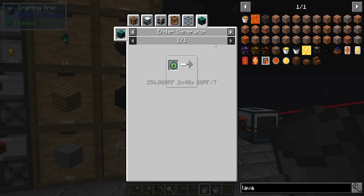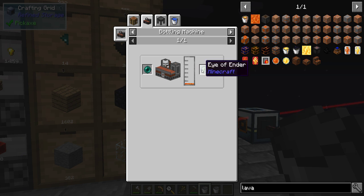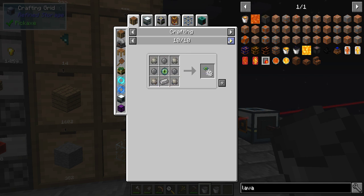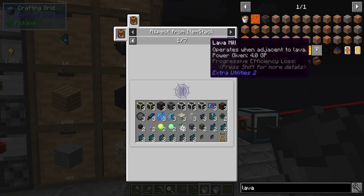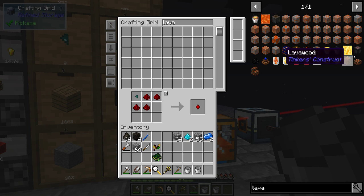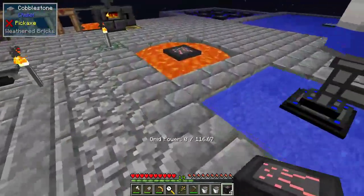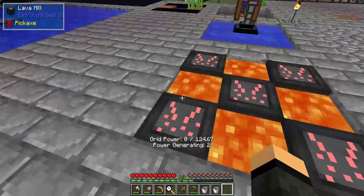So I can make Eye of Enders, but I don't have a way to get the blaze powder out of an Eye of Ender once I make it. That's a shame. Lava mill — four, and four. Now we're just gonna plop them in like so. There we go — 124.